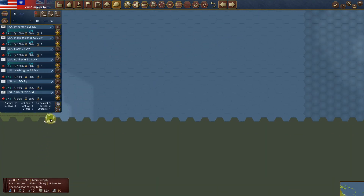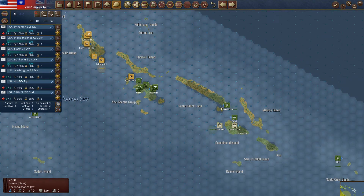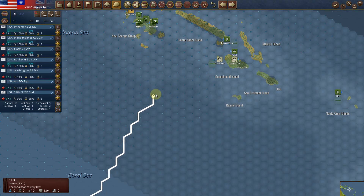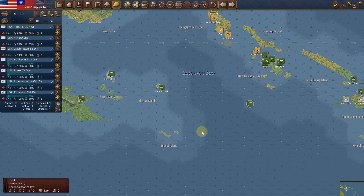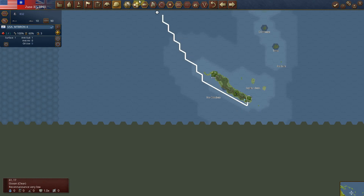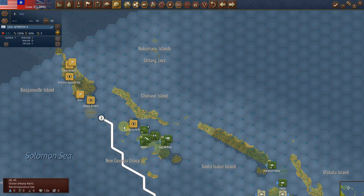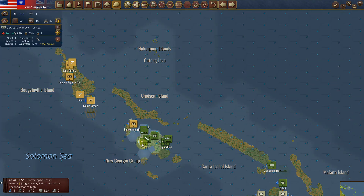I can bring my other fleet out now — that's four carriers: two first class carriers and two light carriers with a battleship. Looks like everybody's healthy. I can start bringing this person into the action. I'm not even in raider mode — I'm looking for a fight now. It's a great opportunity with double rain to be able to move your ships with no hindrance from air attack.